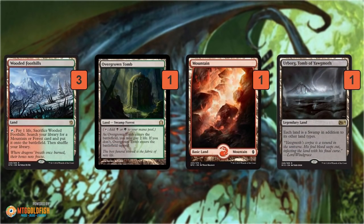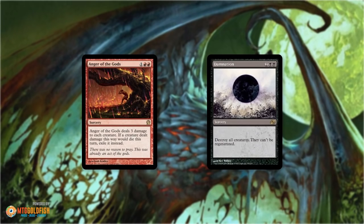On the mana base: fetch lands, shock lands, basic lands, and one Urborg. Urborg is a Traverse target — once we have delirium we can search for any land, and Urborg guarantees we have the mana to cast Demigod because of that crazy hybrid mana cost. Being able to cast Bring to Light for five colors and cast Demigod in the same deck makes the mana very challenging, so we run essentially every shock land and a variety of fetch lands. Urborg solves a lot of problems, ensuring we can cast Demigod no matter what's happening with our mana base.